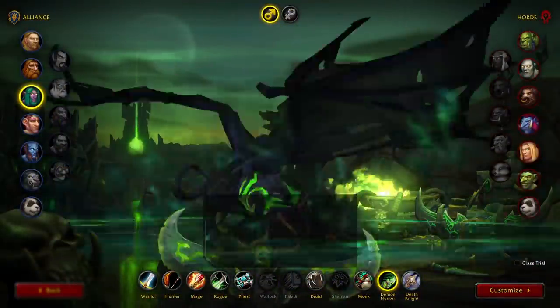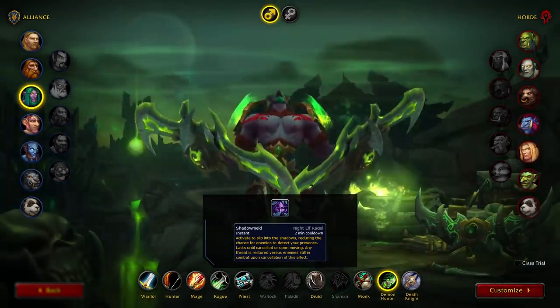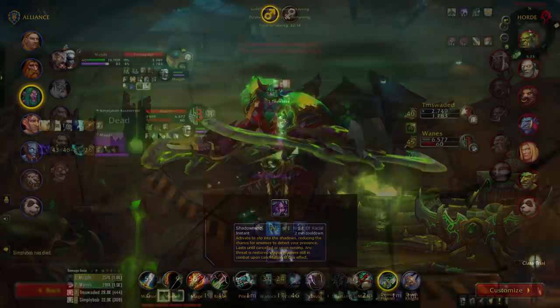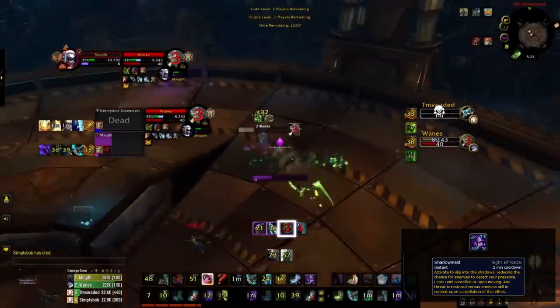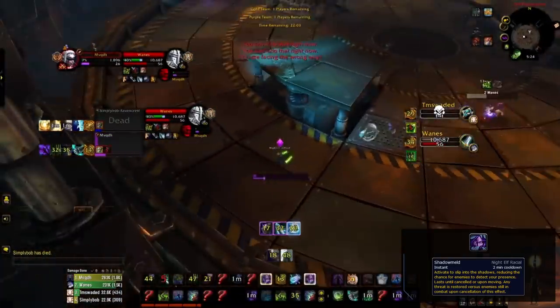Night Elf is incredibly fun since you get Shadowmeld, which makes you go stealth until you move and is usable in combat. It can even be used to immune spells by using it right before a projectile hits your character. In this example, after killing the Priest, our Demon Hunter recognizes that Stormbolt is coming off cooldown soon. So to make it possible to Shadowmeld, he starts creating distance between him and the Warrior, making it easy to Shadowmeld the Stormbolt.